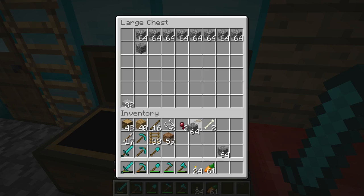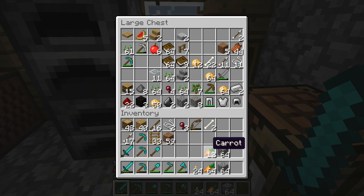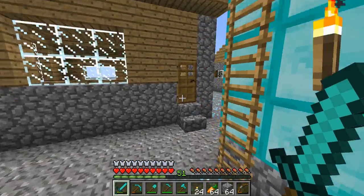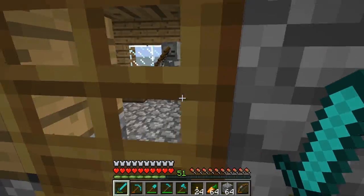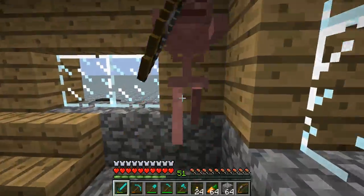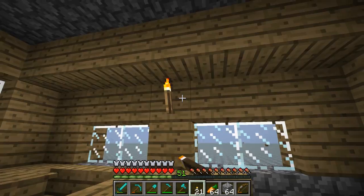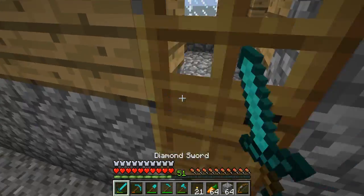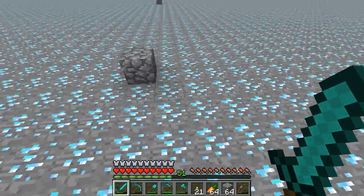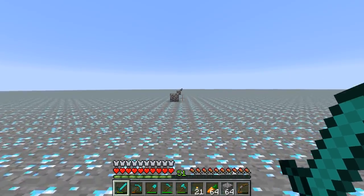I'm going to take two stacks of cobblestone and all the food that I have, and let's embark. I can hear some skeletons — I think there are some in there, so we're going to have to light up these halls a little better because there are mobs spawning in there during the daytime. Let's just place two torches around here to make sure no more mobs spawn — it's just a nuisance. It's a bit past midday; time travels so fast in Minecraft.